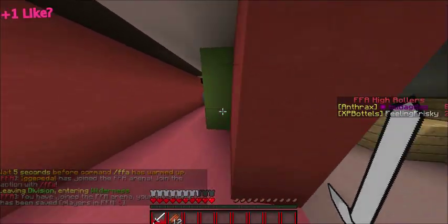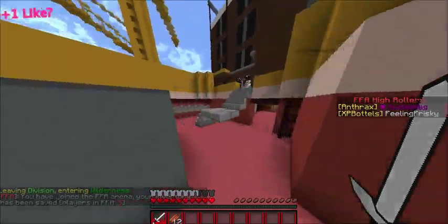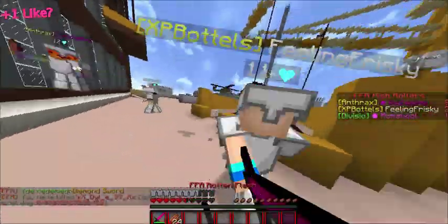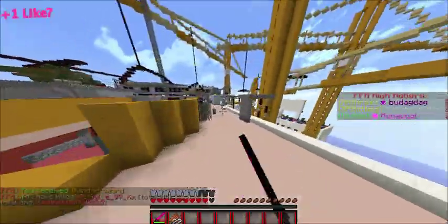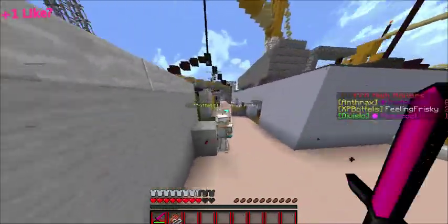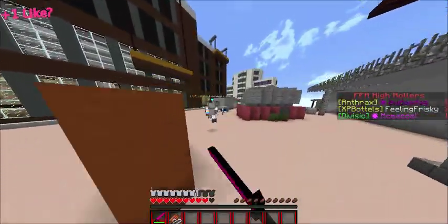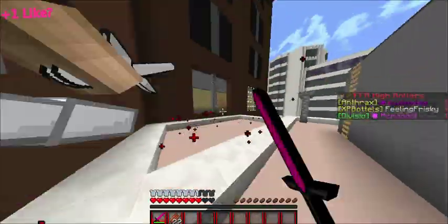Let's try it up — okay, team is not allowed in FFA. These guys said they're not gonna team but they're still teaming. All right, I'll get this guy. He's trying to get me with the bow — he just got a shot on me. Not so tough when you're teaming!